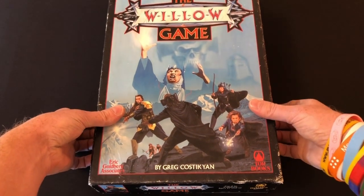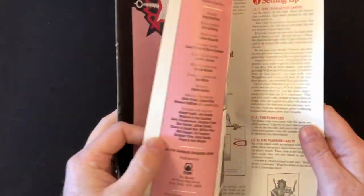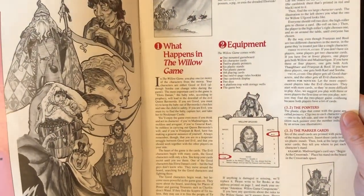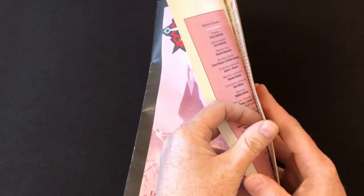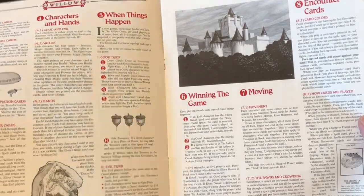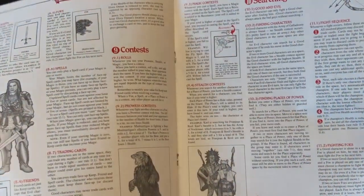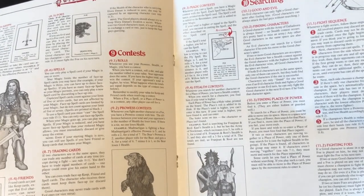Let's crack open the box and run through the contents. First, we have reminders that everybody thought this movie was going to be a huge hit at the time — there's an advert for the Marvel graphic novel and a flyer for the IBM computer game from Mindscape. Then we have the rules: 12 pages total. It's pretty straightforward but some of the rules are a little all over the place. For example, instructions on how to use spells are divided among the section on encounter cards, the section on contests, and the section on spells.